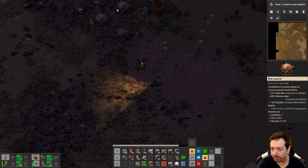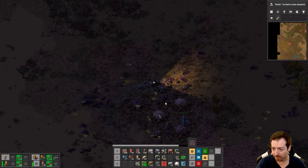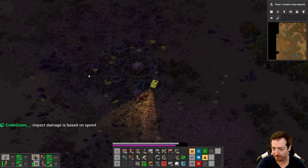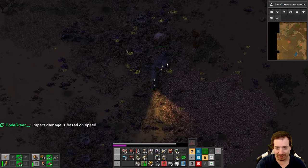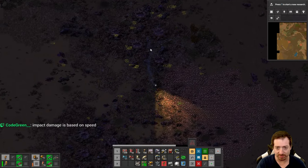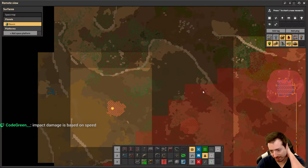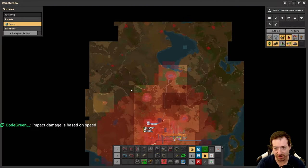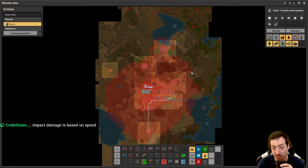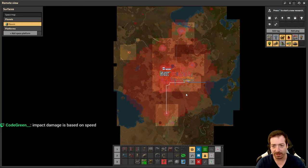We didn't — that spawner wasn't even at quite 100% and we couldn't take it out. Right now the spawners are at 1,200 health full health. Impact damage is based on speed. I'm wondering how — is it some sort of curve? Is it linear? Does going twice as fast mean twice as much damage? More than that? Less than that? Is it using momentum?